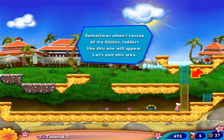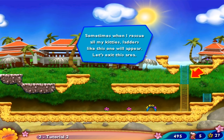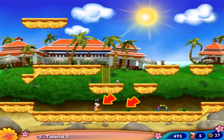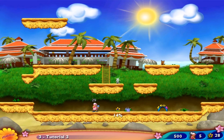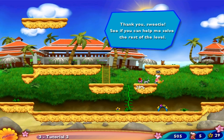Sometimes when I rescue all my kitties, ladders like this one will appear. I can also use ice. Now help me walk to this plaque. Thank you, sweetie. See if you can help me solve the rest of the level.